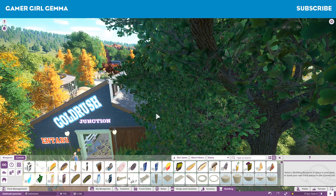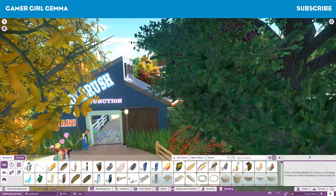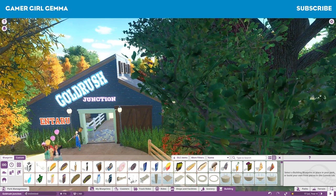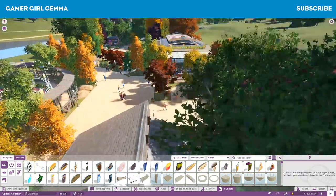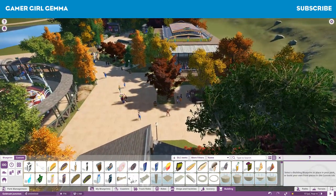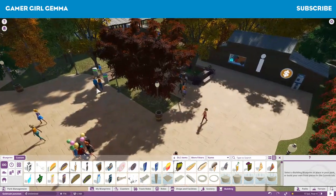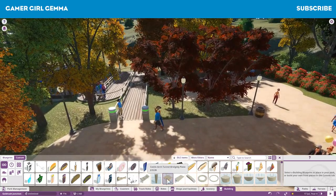Hello everyone and welcome back to Goldrush Junction. Here we're just going to do a little tour of what we've done on the previous speed build which you've just seen. We'll go through and I will show you what I did off camera after the last episode. The front here - I haven't changed anything in here. What I do actually know that I need to do is I need to put a little archway on here.